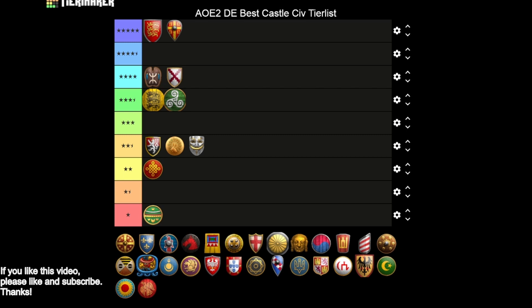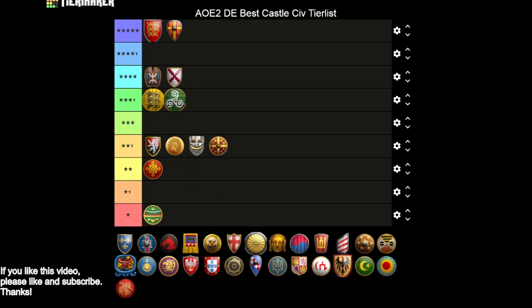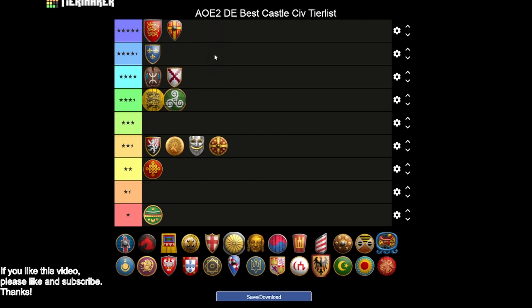Next we have the Ethiopians — they're going to keep us in the two and a half star realm. You're getting Masonry and Architecture, no Hoardings, Siege Engineers, Bracer, and Heated Shot — pretty average. Now Franks — here's where we get an interesting discussion. I'm going to put them in the four and a half star category.